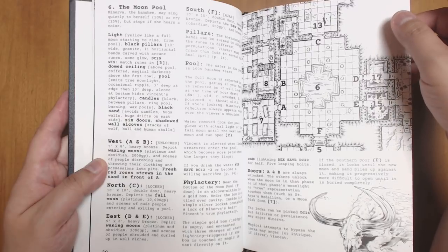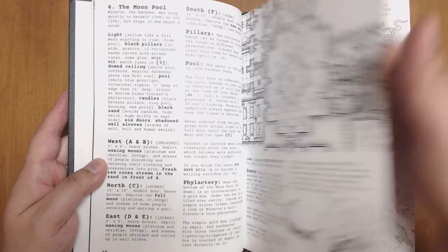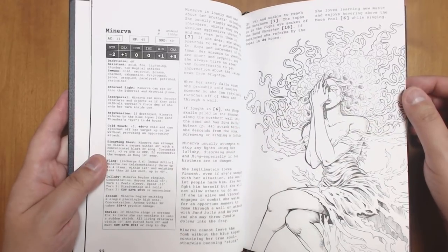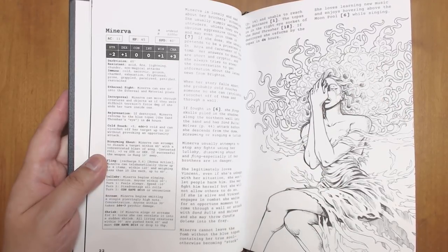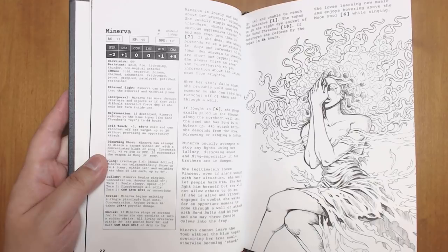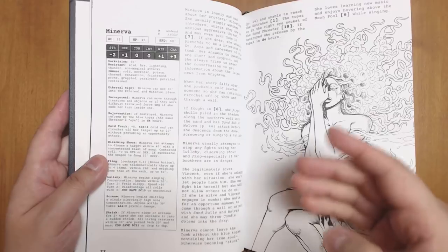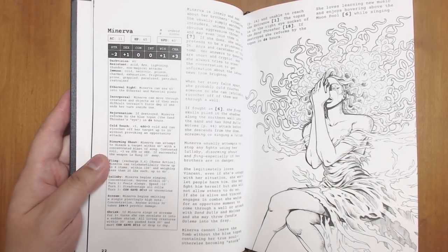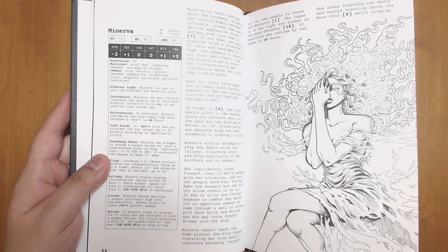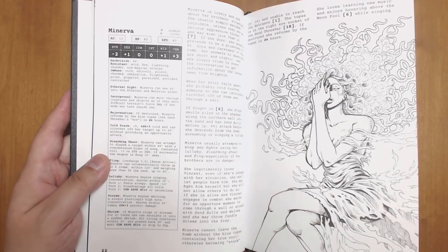There's information on where the lich's phylactery is, and of course there's a false phylactery so it's not easy to find. Minerva the banshee has a lot of great special moves that make fighting her very interesting. You're not really supposed to fight everything in this dungeon — it's a lich's lair. So you should give players that information upfront, so they know how dangerous it is and can use politics, scheming, and stealth to investigate and reap the rewards rather than thinking they have to fight everything.